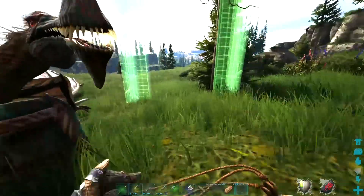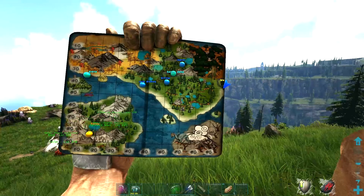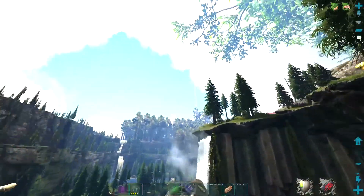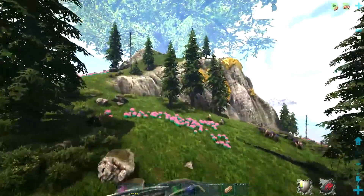Basically I tamed Atropio, and then I found a base location which was on the east of Vanaland. It had a lot of metal, wood, crystal, and there was an obsidian spot nearby, as well as easy access to water.